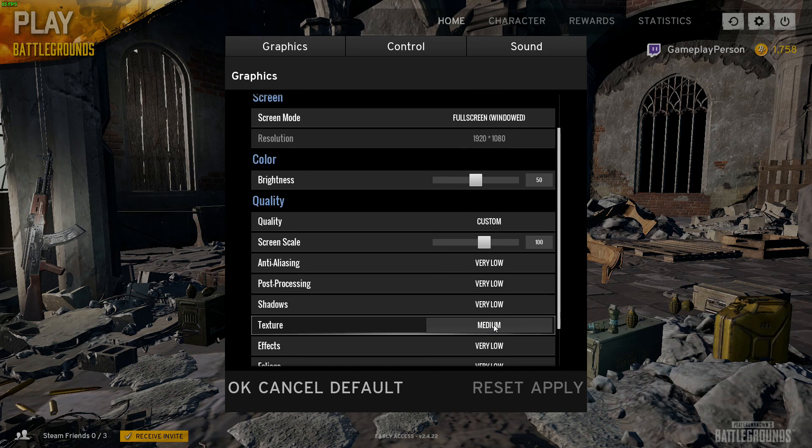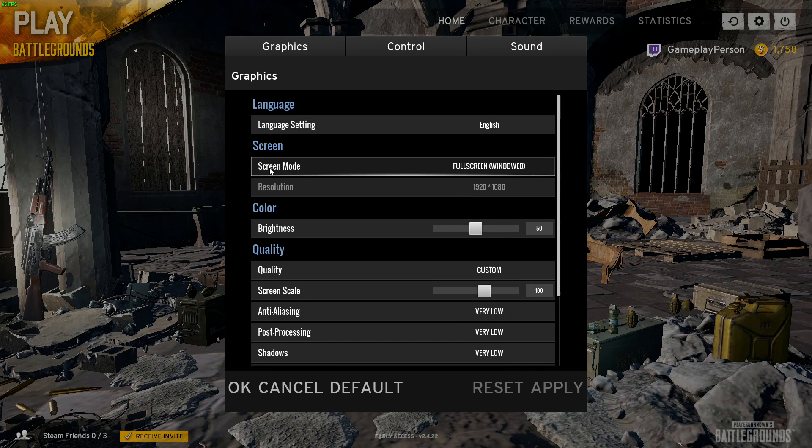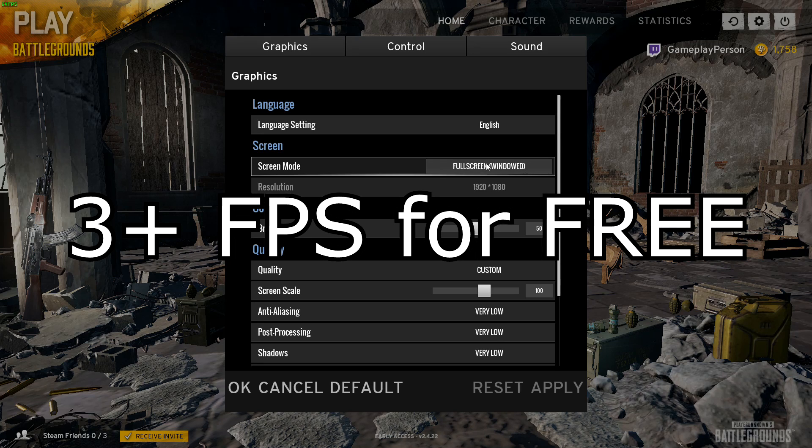These are the settings I use and it's working perfectly. Also, over here you want to set your Screen Mode to Full Screen. I can't enable Full Screen right now because I'm recording with ReLive and it doesn't work with this game in Full Screen, but switching to Full Screen gives you about 3 FPS basically for free.